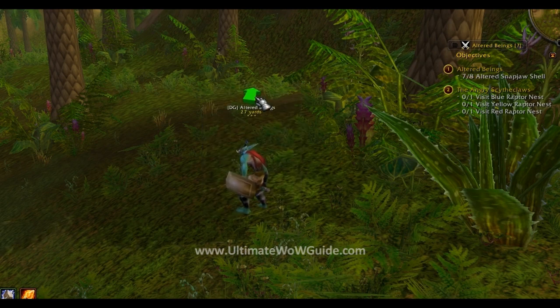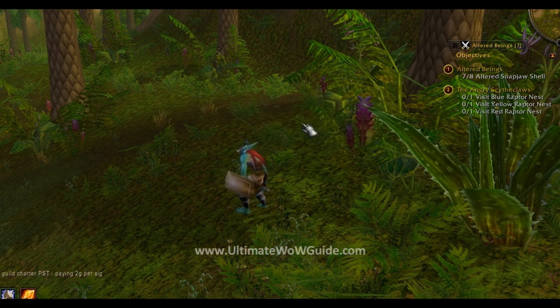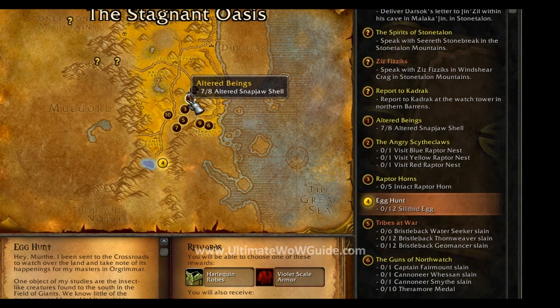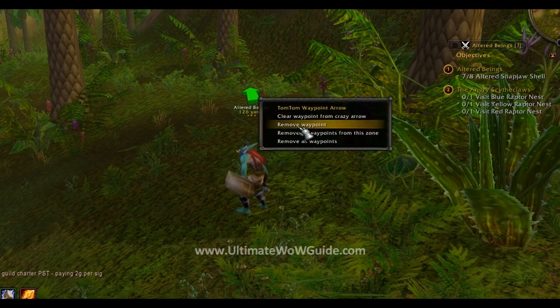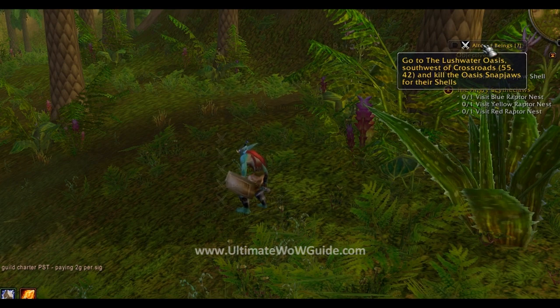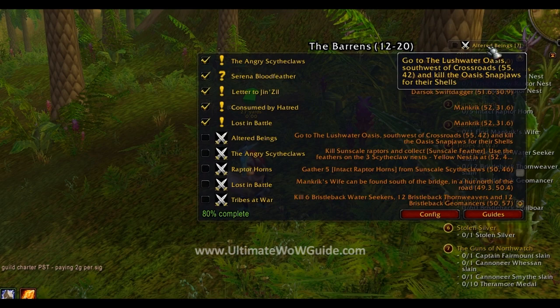The arrow has several features. You can remove the waypoint arrow by right-clicking and selecting Remove Waypoint. To get it back, you can hold Ctrl and right-click on an objective on your map, or if you wish to restore the waypoint arrow as recommended by our guide, simply right-click on the status frame and tick and untick a step.